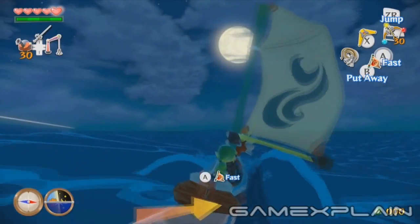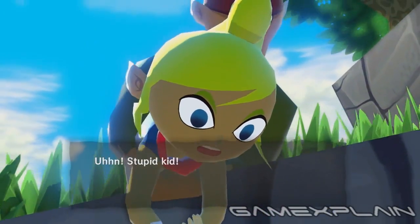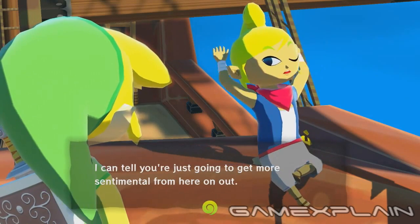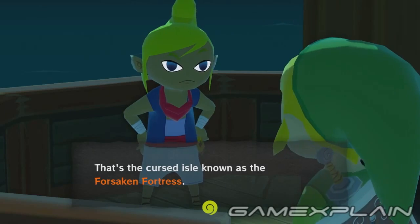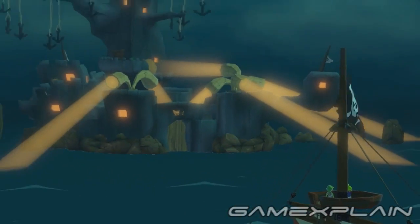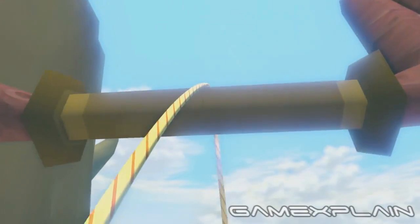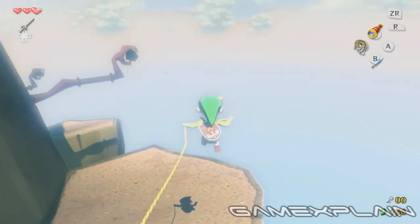And that's not the only benefit the gamepad provides. In addition to displaying a map of your current area, it's also used for inventory management, allowing you to easily equip items in real-time simply by dragging and dropping them onto any of the three button slots — it's actually pretty similar to Ocarina of Time 3D. Not only that, but the gamepad even improves using some of those items, allowing you to use the gyroscope to quickly and accurately aim any of the first-person perspective items, such as the hookshot.